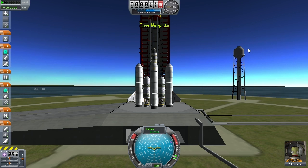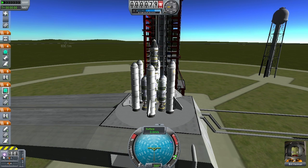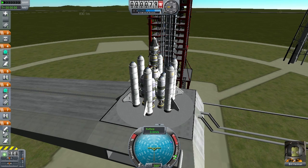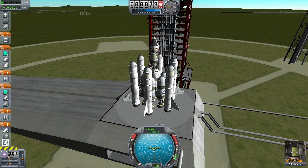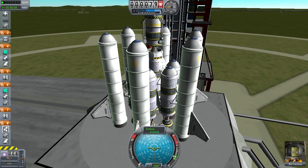Let's head to the launch pad. You can adjust the staging of the craft — it's broken up into stages. The stages work from the bottom up, so this is stage 8. The first time I press the space bar, this stage will activate. This stage contains the solid rocket boosters, the nose cones, and the little winglet things on the side. When I press the space bar for the first time, these boosters will activate.